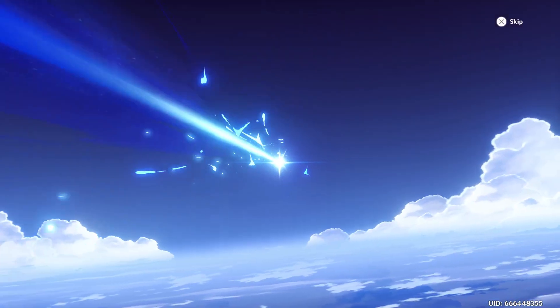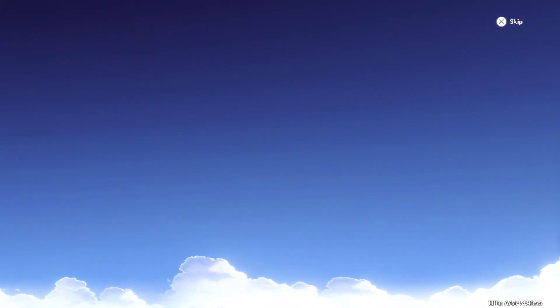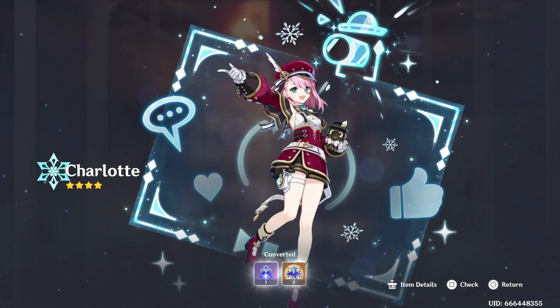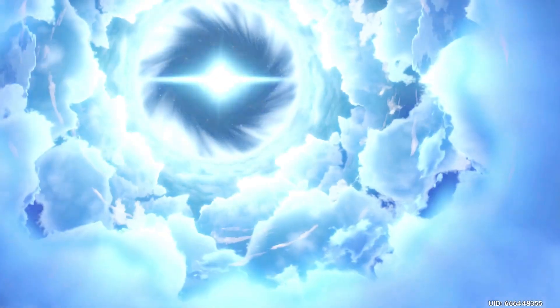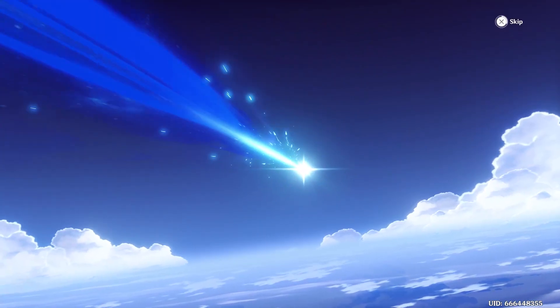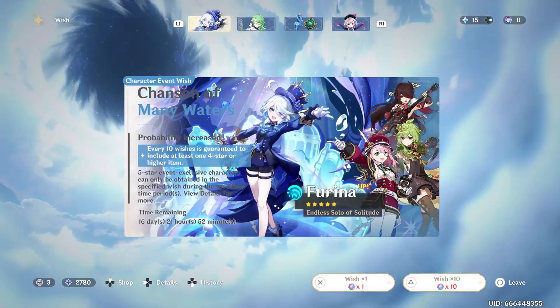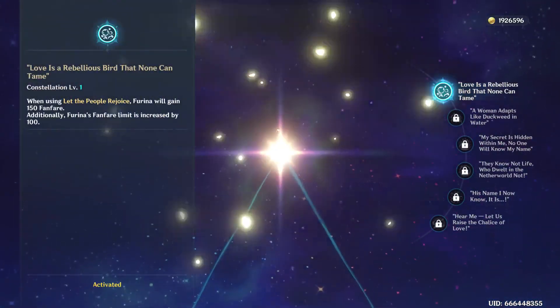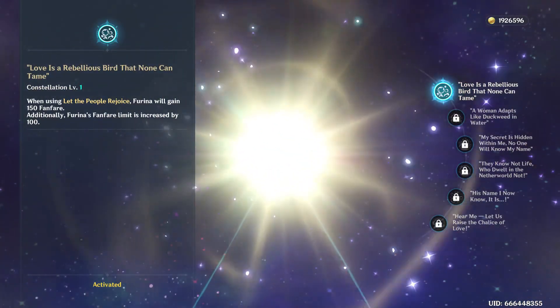Yeah, I'll be pulling for that eventually. But I'm just going to be pulling for other characters like this now. Got C4 Charlotte - that's actually a pretty good one, I believe. I got C4 Beto off of this too. I didn't have a single Beto, and I've pulled five Betos, and then we got our Constellation.